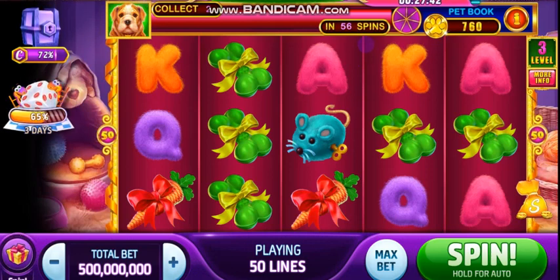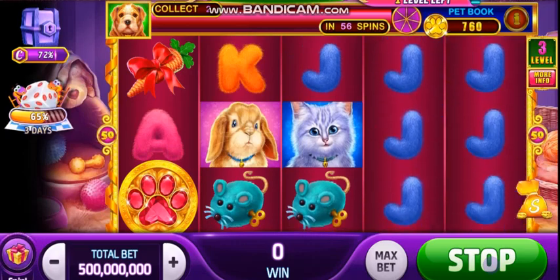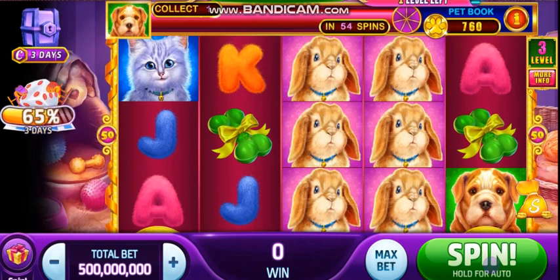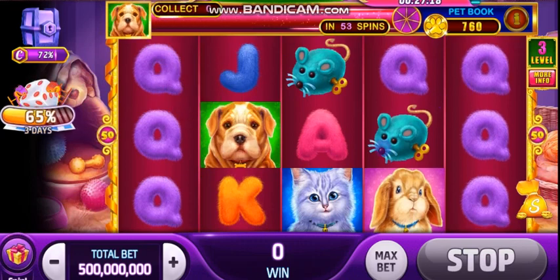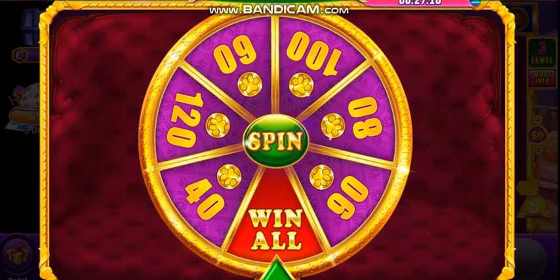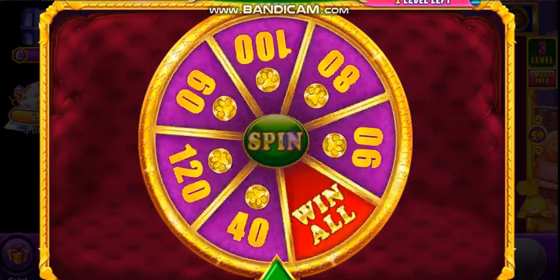You're all familiar with progression bars — we've seen it in quite a few other games, it's not totally new. At the end of the progression bar is the wheel. That wheel is kind of important because it will give you golden paws.